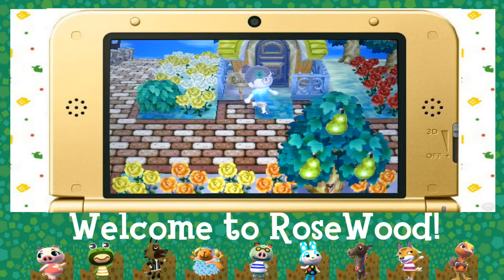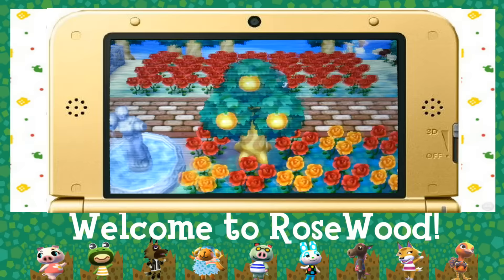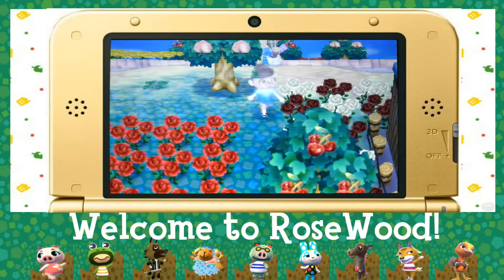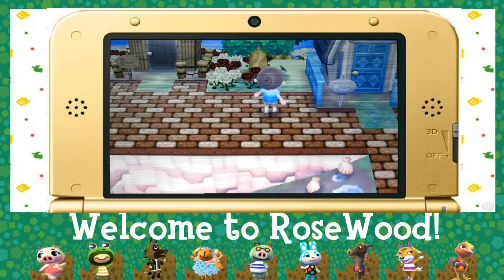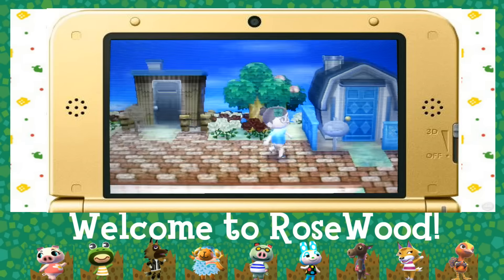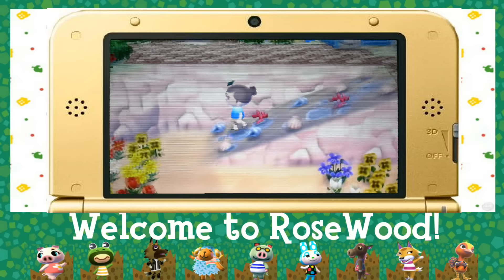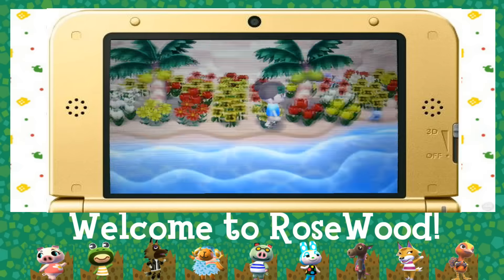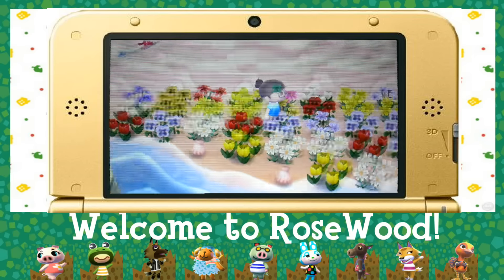If you guys are wondering, Rosewood is completely covered in roses. Nice little fountain down here. Sahara is here. I also have every single fruit available in the game, so I'm quite happy about that. Francine's house will always bother me that it's not in line with everybody else, but oh well. Down here, my beach has really expanded in terms of flowers — it is completely covered on both sides of the beach.